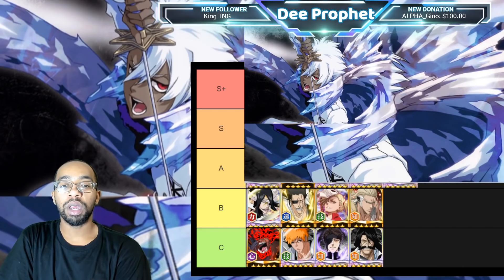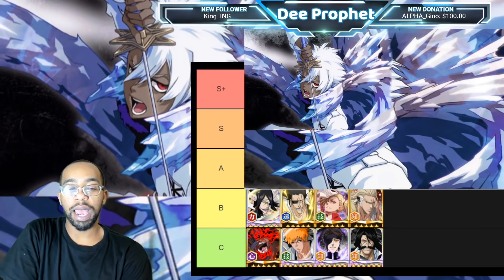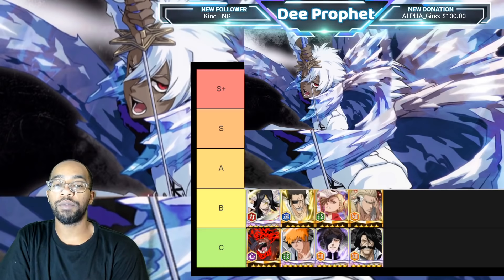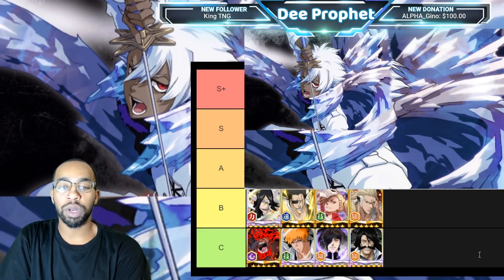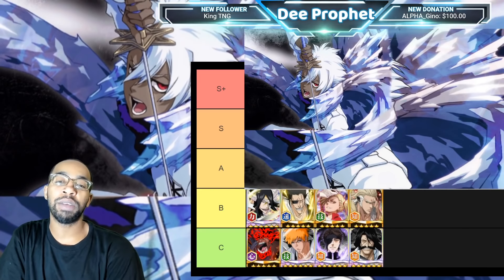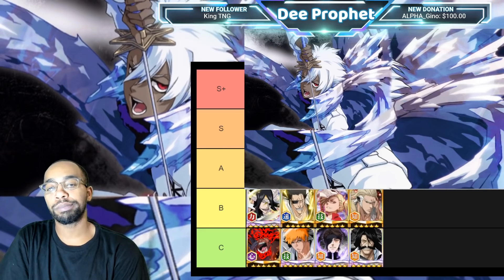For B-tier, I have Noitora Gilga — the six-arms version. Absolute monster; he was one of the best PvP characters in the game for a very long time. He has a normal attack link, flurry with weakened defense on his soul bomb, adrenaline, and long reach 20. He's just an overall really really good PvP unit with super high defense — I think he still might have the highest defense in the game.